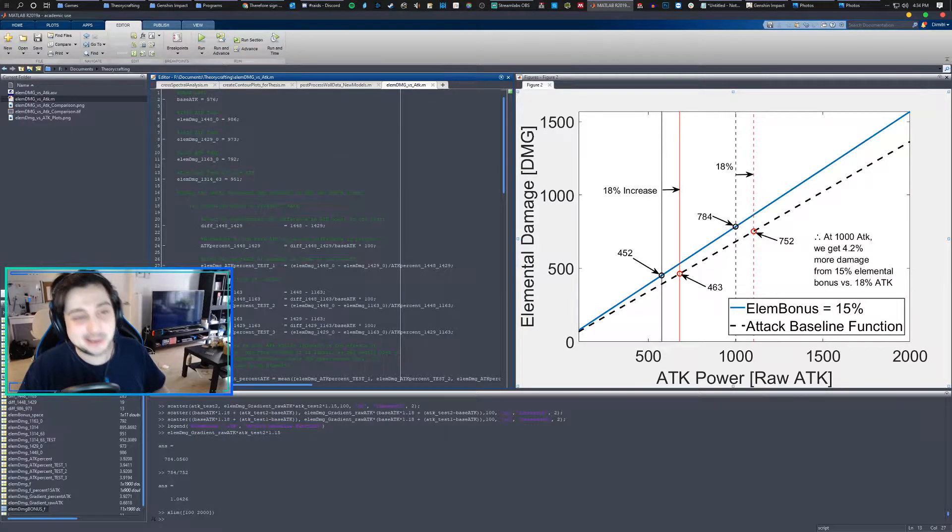Here I've written up a nice little MATLAB script — maybe a little overkill. I'm an experimental fluid dynamicist doing my master's, so this is second nature to me. I really like doing this sort of thing. So let's dive into it and I'll show you how I get to this graph. If you're just here for the conclusion, the conclusion of my study was that at larger values, elemental bonus damage will always be better.